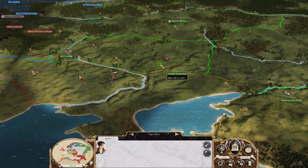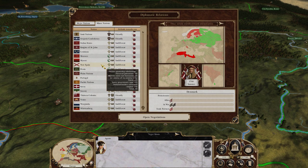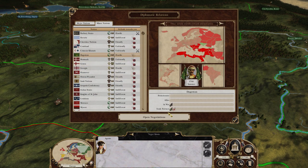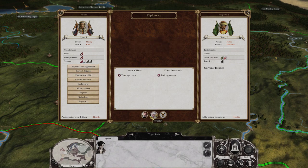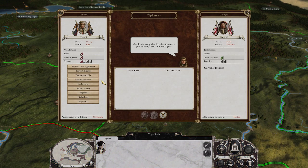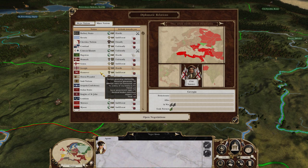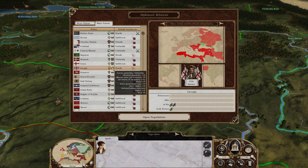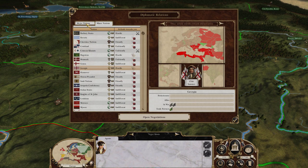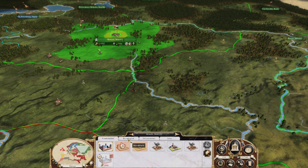As for other diplomacy, there's not a whole lot you can do. You can request trade from Dagestan and Georgia, but neither one is going to work with you because they hate your guts — and they will be declaring war on you in the very near future.